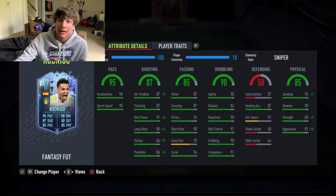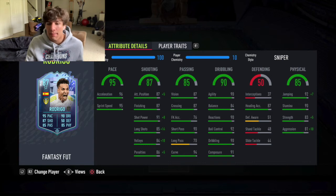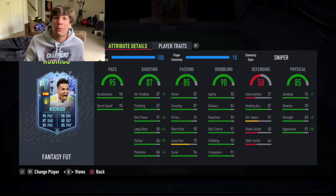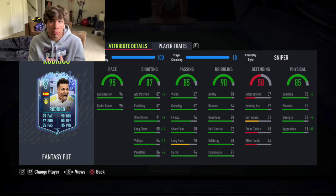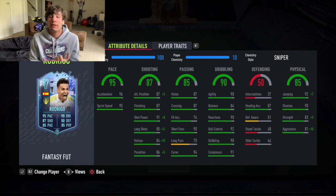I definitely recommend trying him out. If Leeds go on a tear and Rodrigo scores and gets an assist, this card could get a plus-three upgrade to a 90 — that would mean 98 pace, 93 dribbling, 90 shooting, 88 passing, and 87 physical, which would be incredible. If you buy him for 45k, I'm not saying to flip him for coins — buy one for yourself if you want. If you want to gamble, buy a bunch, but I'd suggest doing that with cheaper Fantasy Fut cards with more upgrade potential. Try him out — he's a lot of fun, maybe even qualify for Weekend League with him.